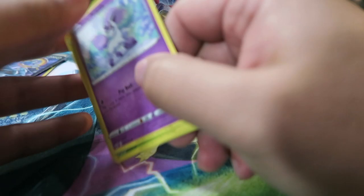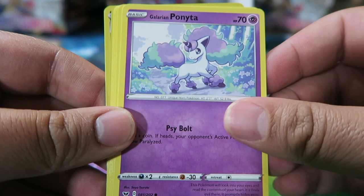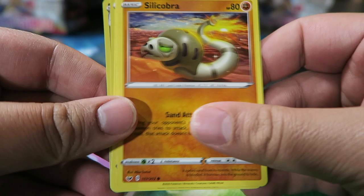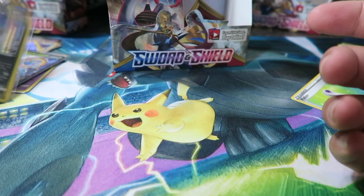Last pack on the right side — halfway through the booster box. We have Team Yell Grunt, Hitmonlee, Salazzle, Galarian Ponyta, Cottonee, Metal Energy, Scorbunny, Silicobra, Yamper, Reverse Potion, and Galarian Obstagoon. That's our first Galarian Obstagoon — much welcome. He was a really cool Pokemon in the game; I believe he's based off KISS the band, so that's pretty cool.